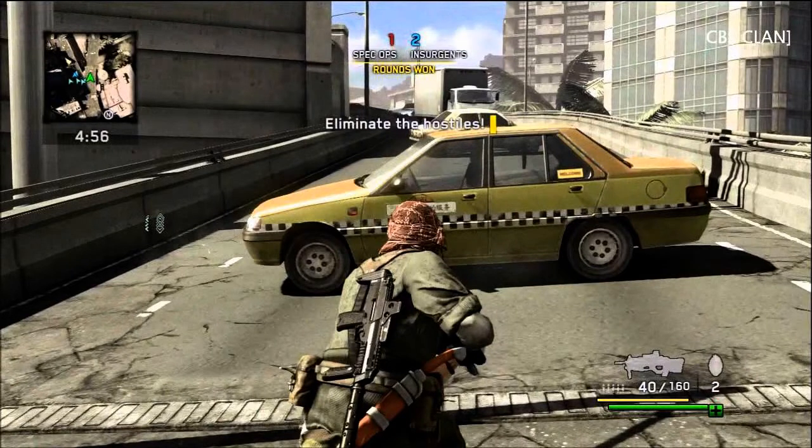Now looking at this game clip, a character is going up a ramp and coming up to a taxi cab. In a first-person shooter, he'd be looking straight at the taxi cab and wouldn't be able to see the truck and what's behind it up there — including where it says 'eliminate hostiles.' Since this is a third-person shooter, he has that extra field of view both vertically and horizontally.